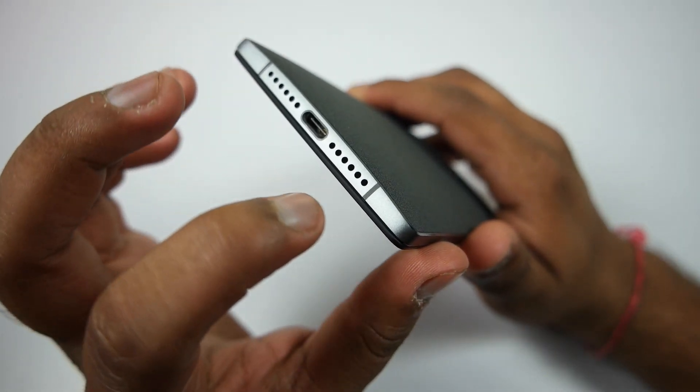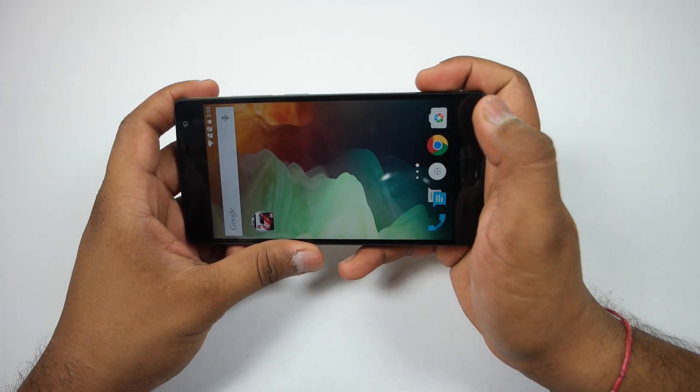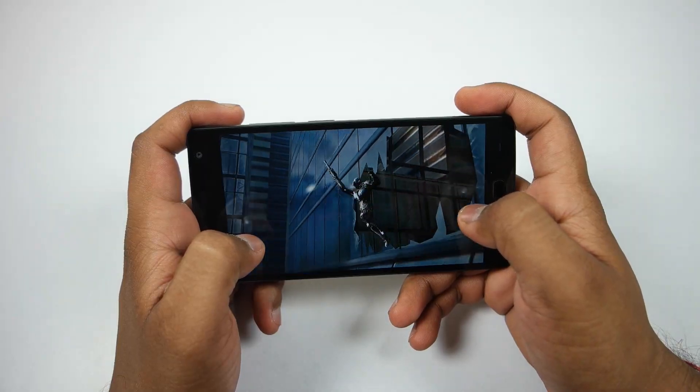Also, one thing to note: the speaker is on the right side and the microphone is on the left side, so you won't accidentally block the speaker while playing games when holding the device in landscape position.